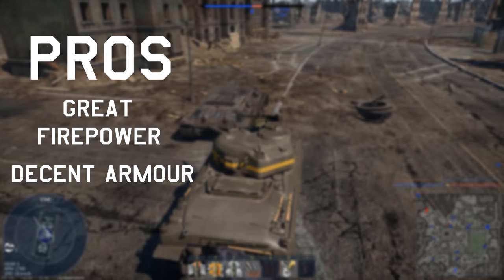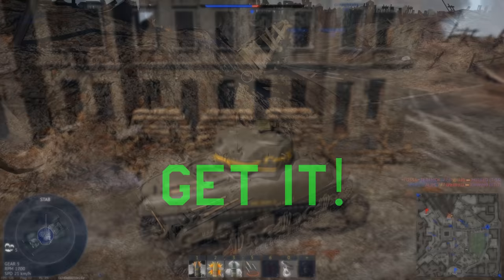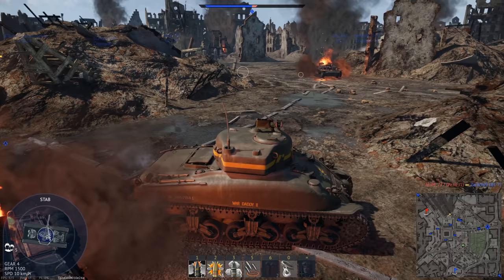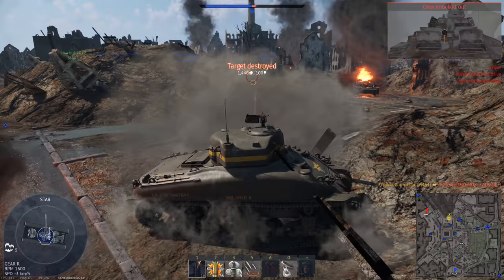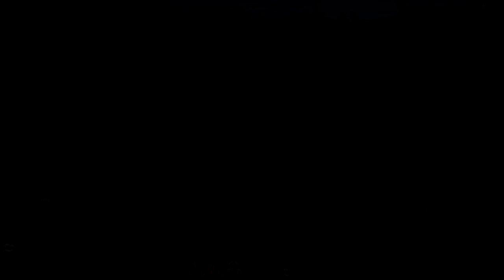Pros: great firepower, decent armor, fast reload, and versatile. Cons: poor hull armor. Verdict: of course pick this one up. Its hull armor can be finicky, but apart from that it really hits all the key points a vehicle needs to hit to work. The M4A1 comfortably fills all corners of the tank trifecta within reason. If you can master this thing's playstyle, you'll really enjoy what the US tree has to offer.